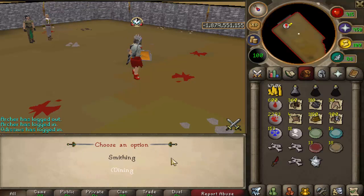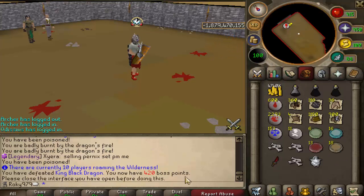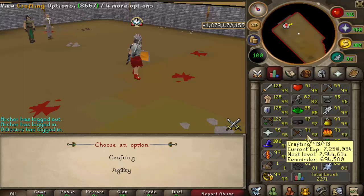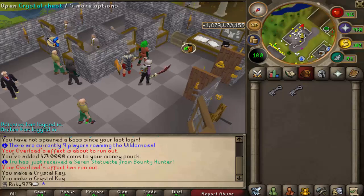Next one is 95 smithing, we can definitely do that, really nice. And I hope this is not crafting... it's 97 crafting of course. That is so bad, we're only 93 crafting, but since we've killed so many KBDs we have heaps of black dragonhide so we should be able to do this.